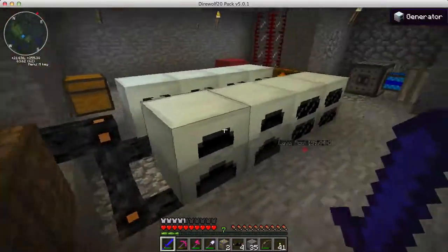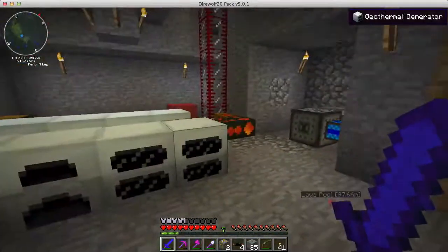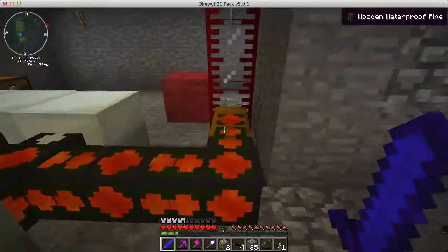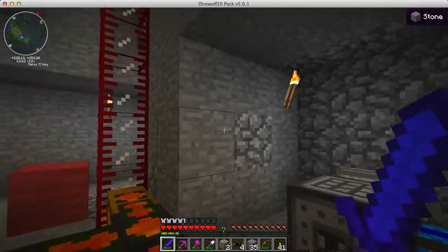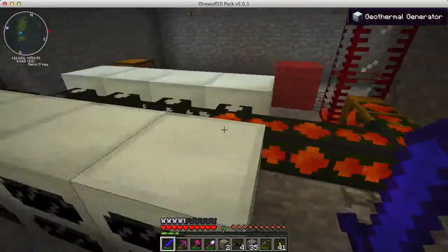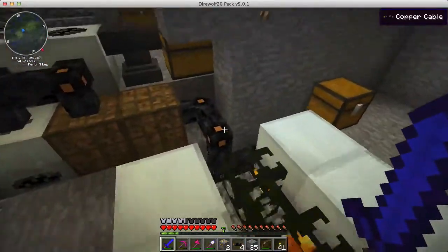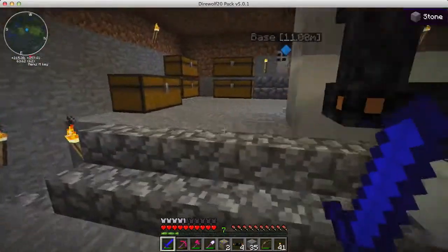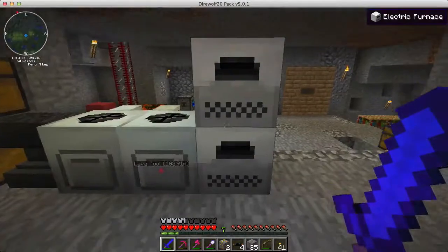I think that just about does it - that pretty much is the end of the episode. I've successfully programmed that turtle to retrieve lava from that distant lava pool and fill up this tank, which is supplying lava through these pipes to my geothermal generators, which are keeping these two battery boxes charged, which run my macerators and electric furnaces.